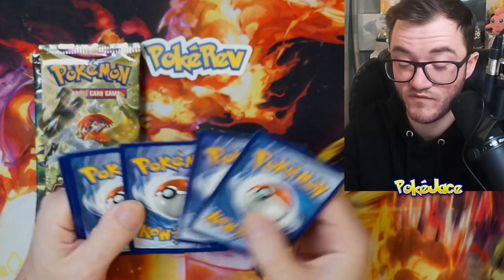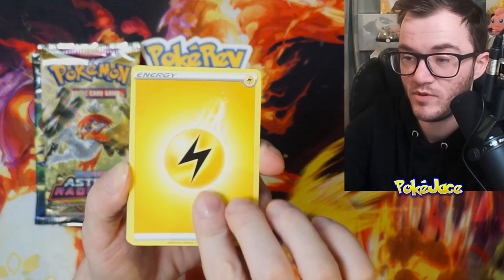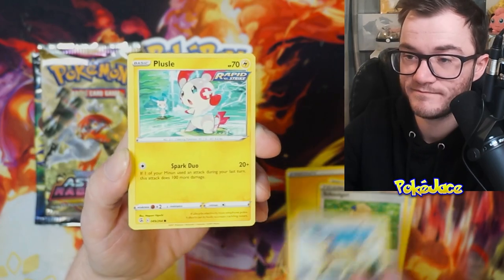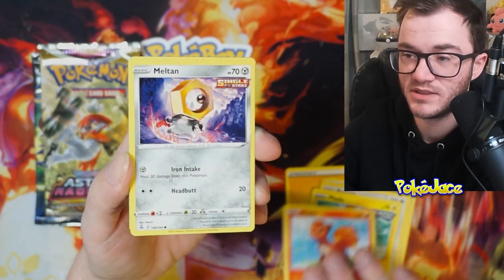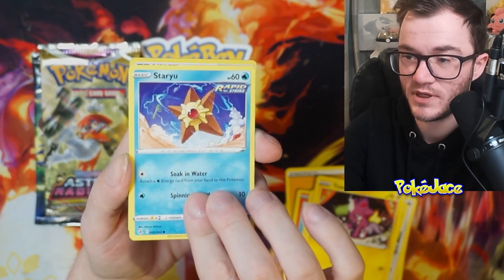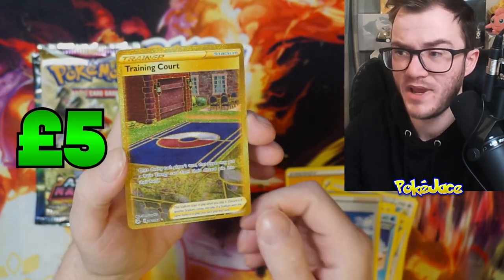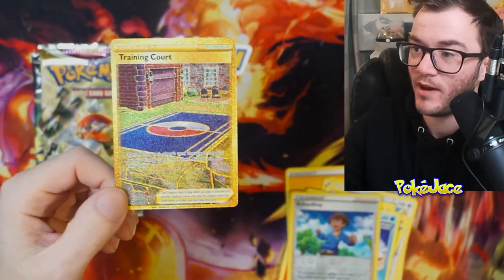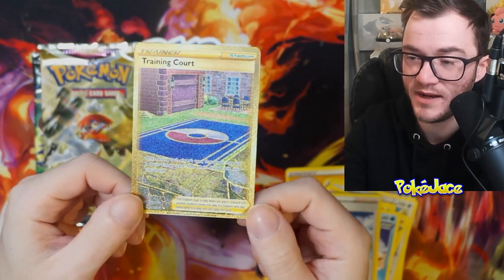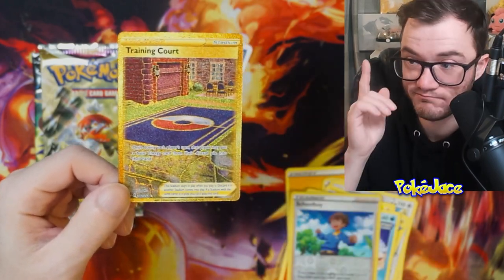Fusion Strike did give me the Rainbow Mew VMAX last time, which came back PSA 10 — obviously super happy with that. Let's see if we can get the pulls in this one. Mismagius, Vaporeon, Gholdengo, Vulpix, Meltan, Toxel, Bagon — come on Fusion Strike, give me the Gengar! Schoolboy — oh hey, we hit gold baby! All right, I'll take it back — we did good. Maybe not the Gengar, maybe not the Espeon, but we hit gold! Training Court — all right, I'll take that any day. Fusion Strike did it again!